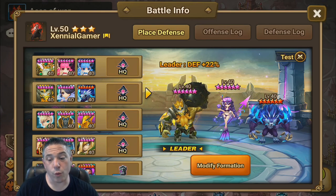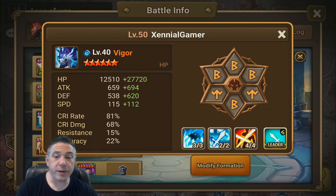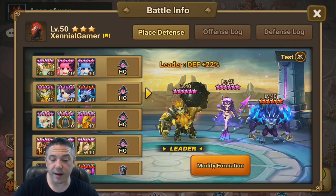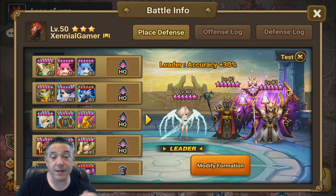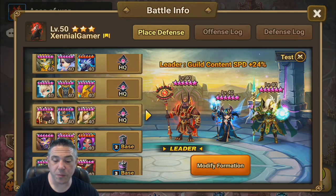This team right here, once again I would outspeed. However, the enemy Vigor is going to put up critical resistance, and I will no longer have a guaranteed kill with either the Kali or the Covenant. This team right here, the Iris is going to strip me. This team right here is simply going to outspeed me.